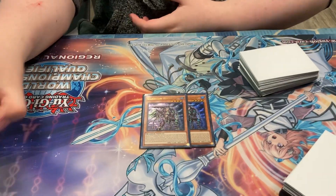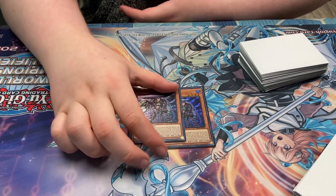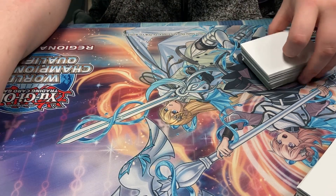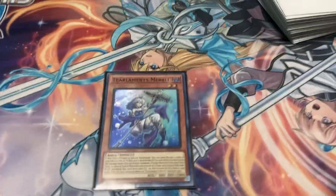Going in order of the planets, we start with Scare Claws — we only play two. This is probably the best heart monster outside of the Mannadium ones. It's a free special summon, searches a Reborn, and then draws a card, which is always very nice. Then we do play a Tier limit monster — it's Merly.